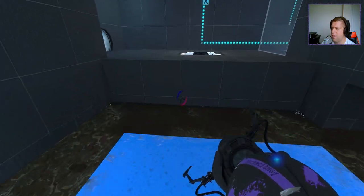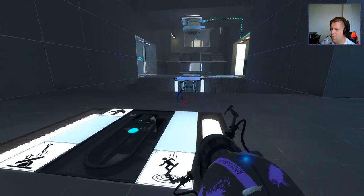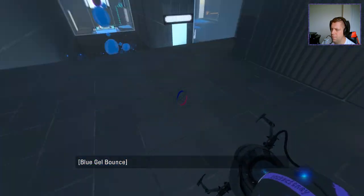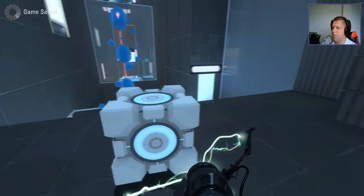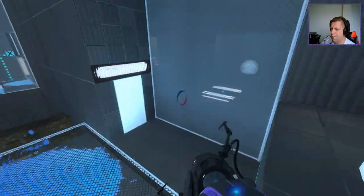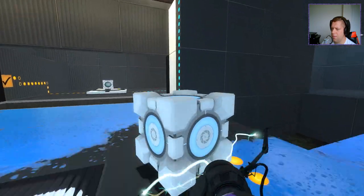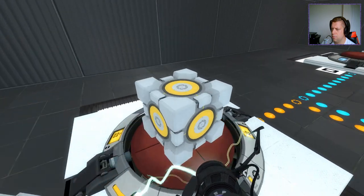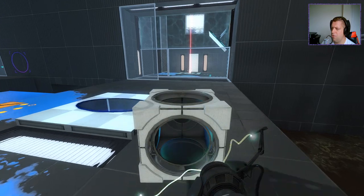I should be able to jump back here, right? And then I can go through to here. Excellent — we have a second cube. Definitely worth a save. So let's take this back. I think we're going to want to swap the cubes. Perhaps — seems like the sensible option.